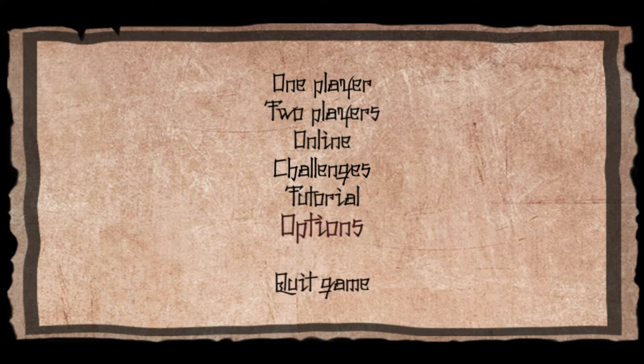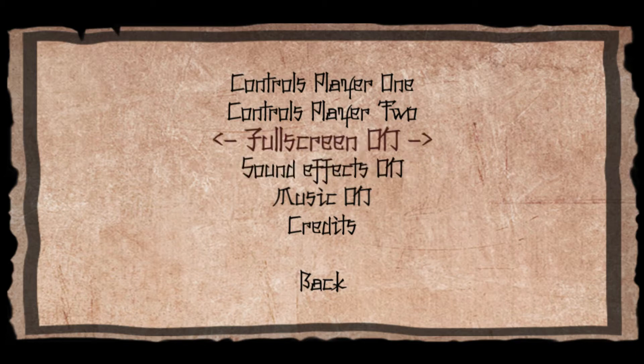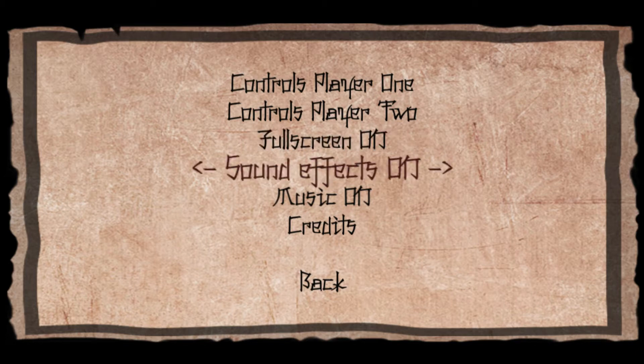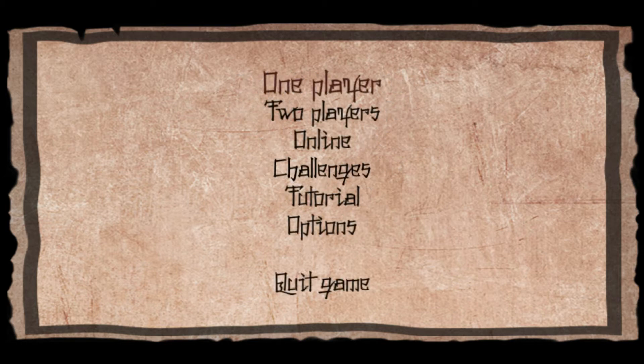First I want to say that the options menu is quite lacking. You can turn fullscreen on or off, and sound effects or music on or off. You can't control the level of the sounds at all, which is annoying to me. But apart from that I don't guess this game really needs that many settings, but still.